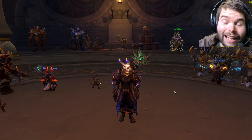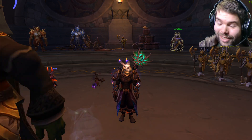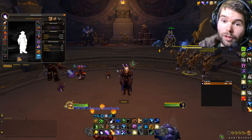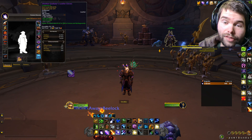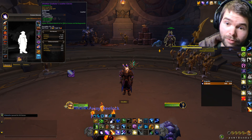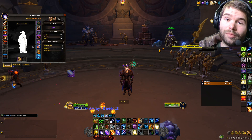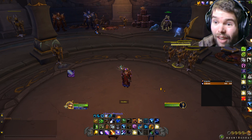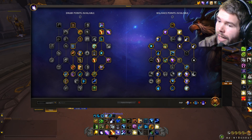Hey guys, clunky dude here, and today I'm really excited to show you this new Balance Druid build - it's absolutely bonkers. Let's take a look at the stats first, and then I'm gonna show you the build. I've been trying hard to get haste on every piece of gear. From the vault last week I didn't get lucky, but for the rest of the gear we are stacking as much haste as possible, because you want the shortest global cooldowns ever to be able to pop as much as possible. And this is the build.